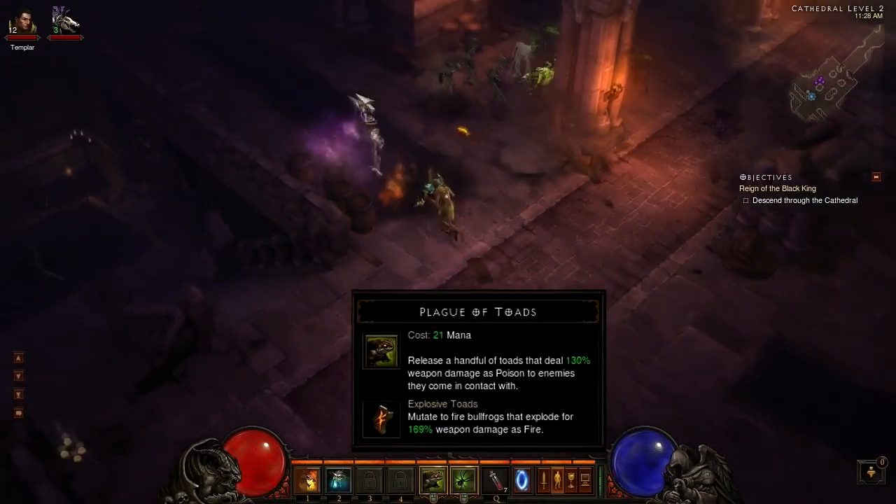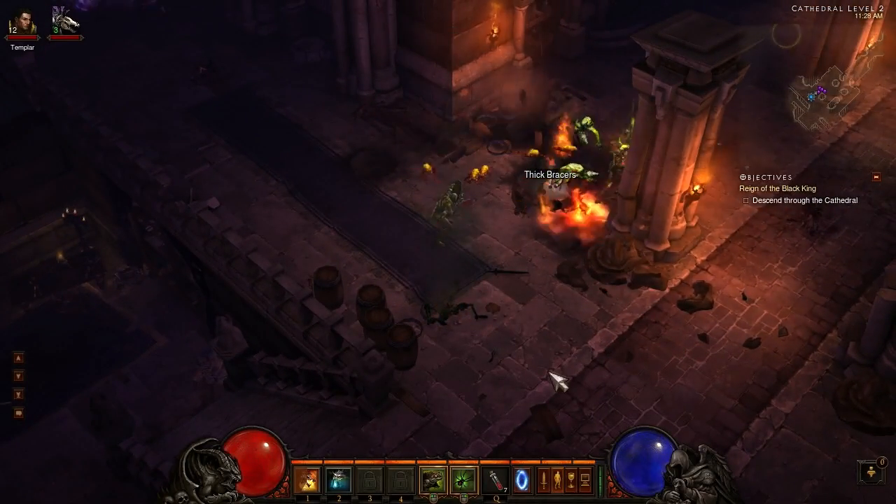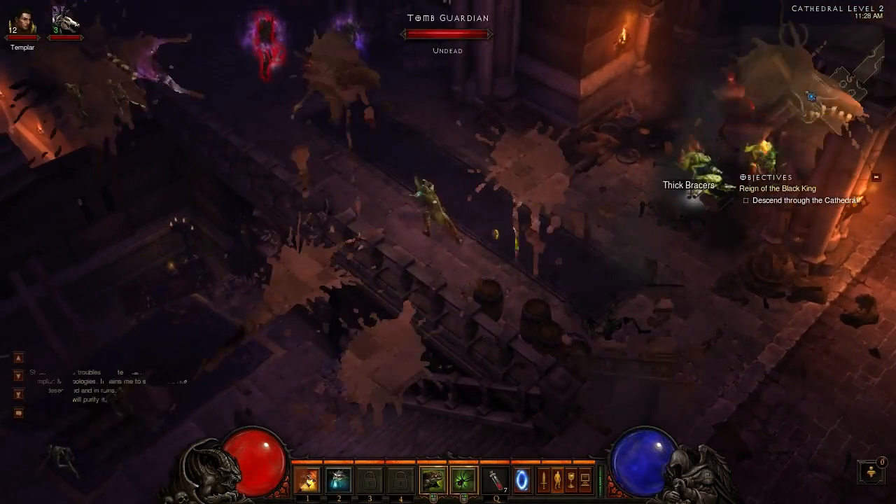Moving on to the Witch Doctor, the first new rune we have is for Plagued Toads, it is called Explosive Toads. Mutate to Fire Bullfrogs that explode for 169% weapon damage as fire.